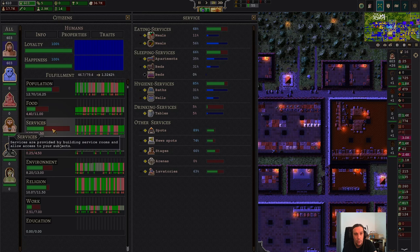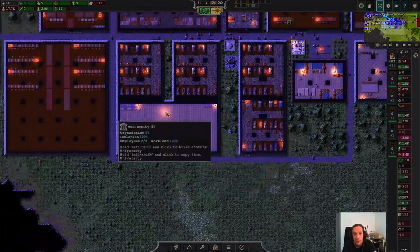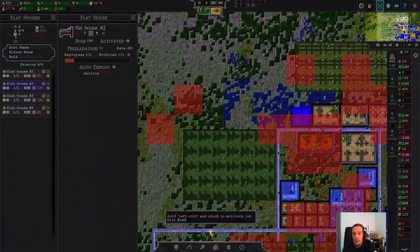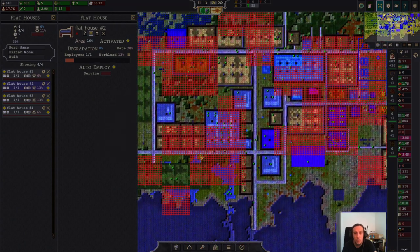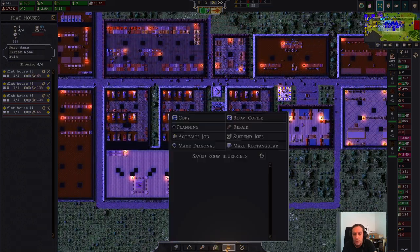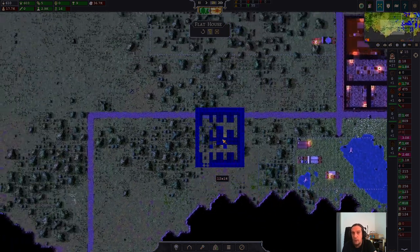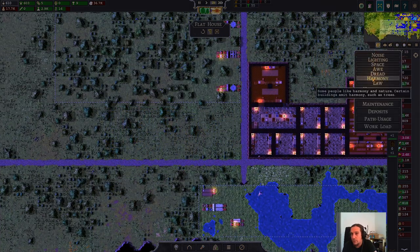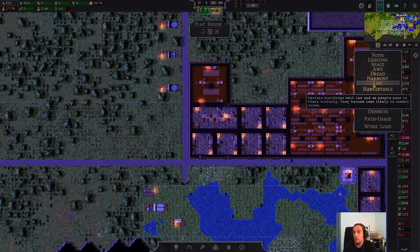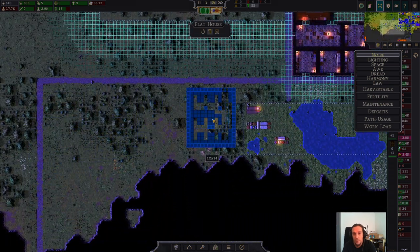We saw that we were also needing a bit of sleeping service, so let's just build up another flathouse here. You have the same kind of heat map situation — there's a heavy lack of service there, so we're going to set up a bigger sleeping opportunity. I have so far found no real advantage in sticking to dormitories in the later stages of the game, except for them being not too costly. If you guys know any other advantage of dormitories besides being cheap, let me know, because my personal impression is that you are always best off with flathouses.